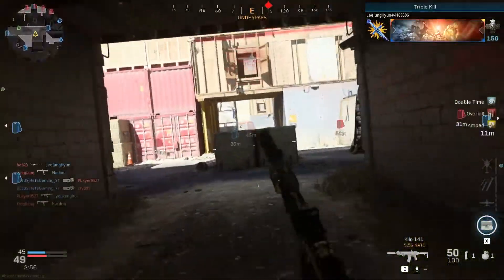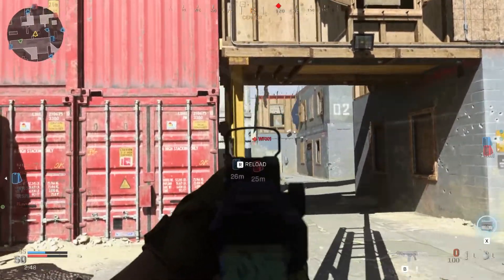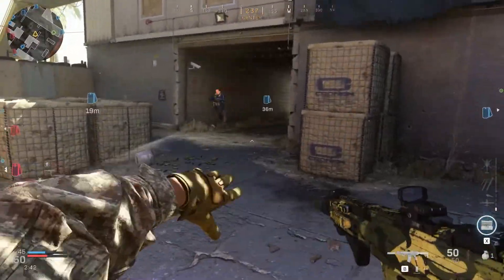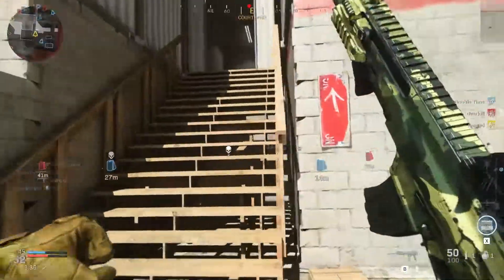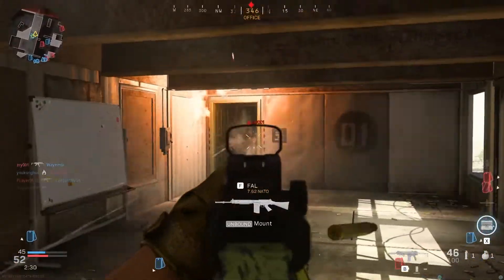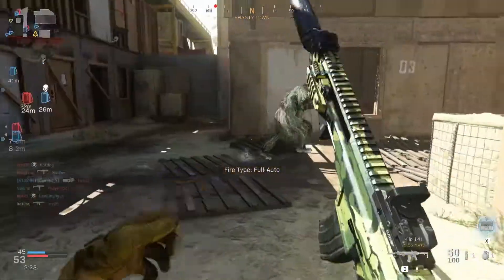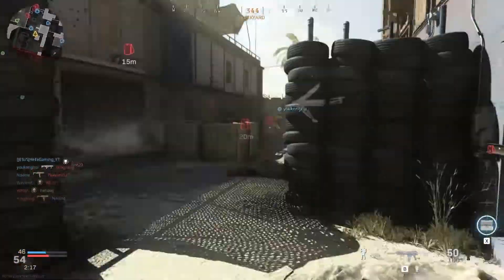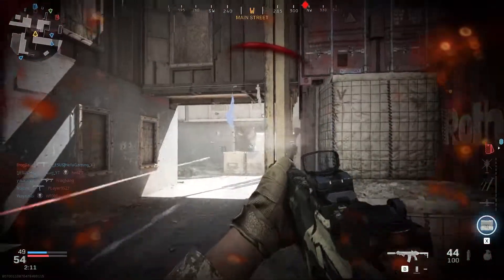We've got a UAV on station, ready for flyover. Enemies halfway there. Move. We've got a UAV on station, quickly. Enemy UAV over here. Enemy in the center. Enemy UAV over here. Enemy in the center.